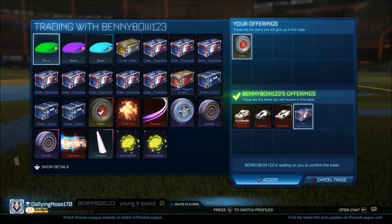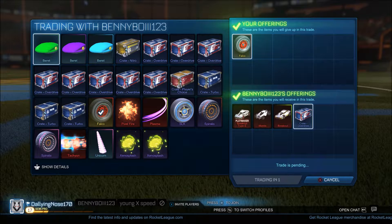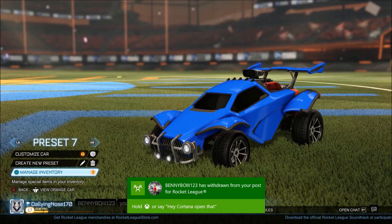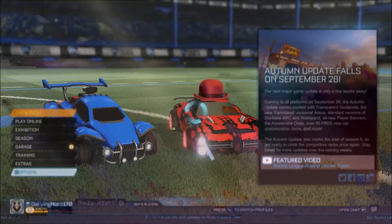We finally sold our falco wheels — this took quite a while but it was worth it since we only picked them up for a turbine wheel. We sold it on for a mantis, a painted breakout, an overdrive crate, and a breakout type S. Moving on, we're selling our lime plasma for a gray merc and four crates.